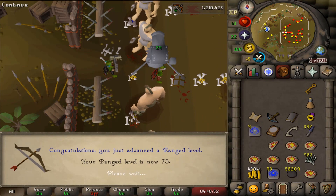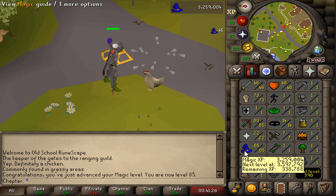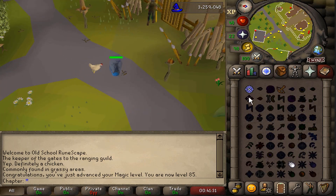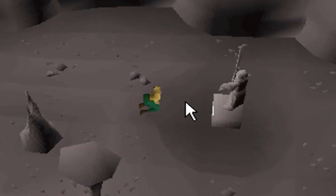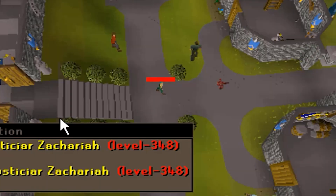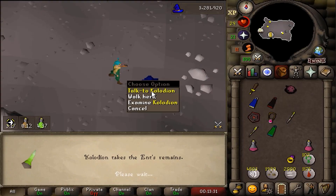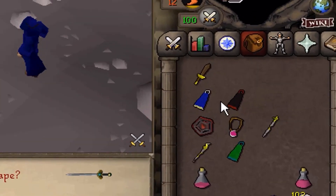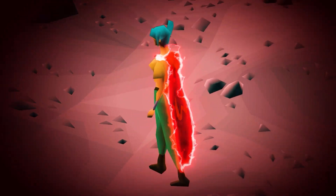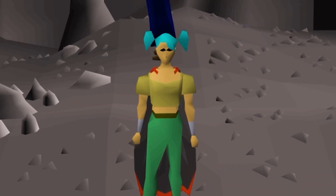75 ranged, very helpful because it unlocks the blowpipe and the twisted bow, if I can afford that anytime soon. Splashing in the downtime to get up some magic levels — 85 now, which means I don't need magic potions anymore to cast teleport block. 15 magic accuracy and 2% damage bonus — that's the power of the upgraded god cape from Mage Arena 2.